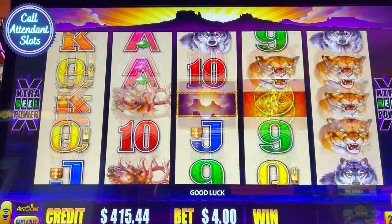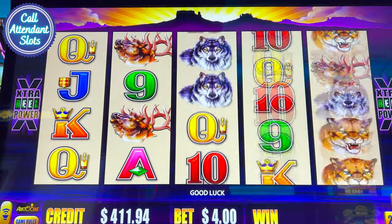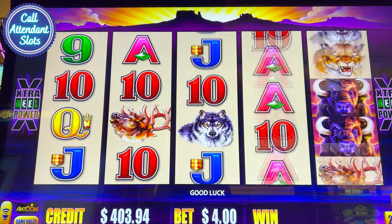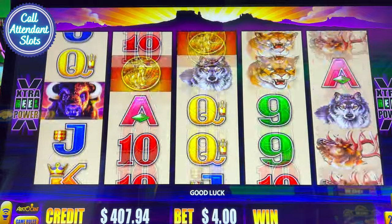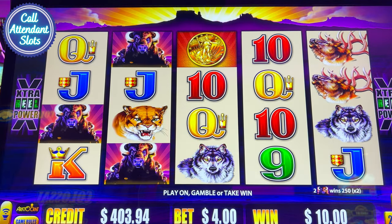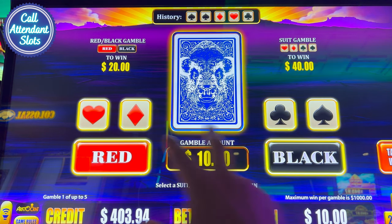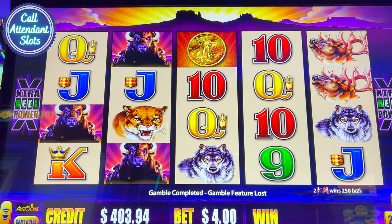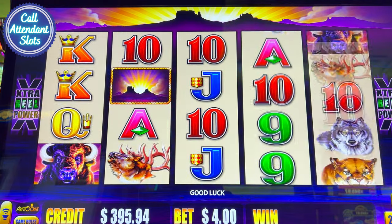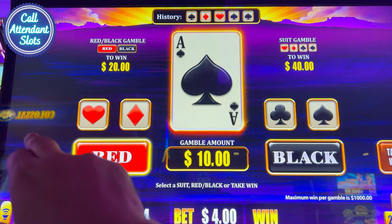Let me know in the comments if you've played this game before, I'd love to hear from you. Really interesting — Buffalo Gamble. If you're a diehard gambler, this game might be perfect for you. It could also put you in ruins, so be careful. I should have gambled that — I forgot to hit it. I'm going to gamble this. If I guess the right suit... let's go color this time for 20. Black. I lost. You can just keep going all day, just keep gambling. Gamble win — red. I won! Red again. I lost.